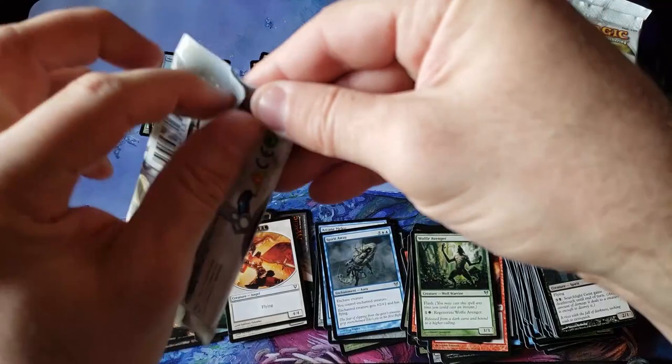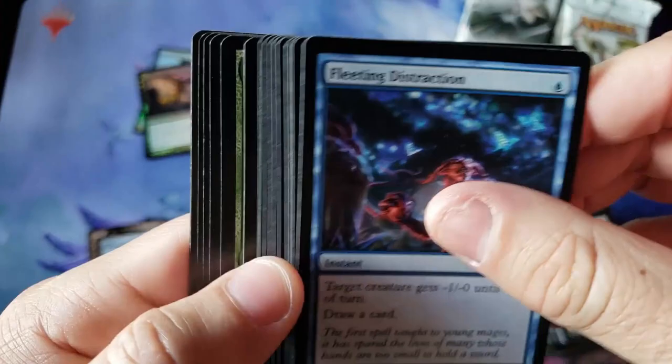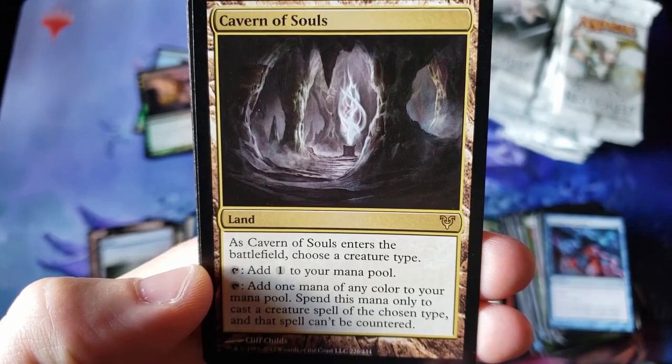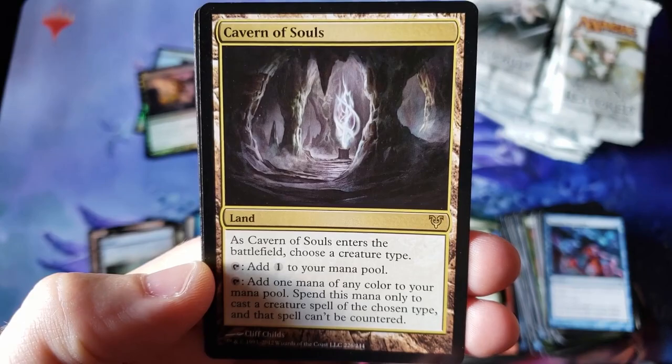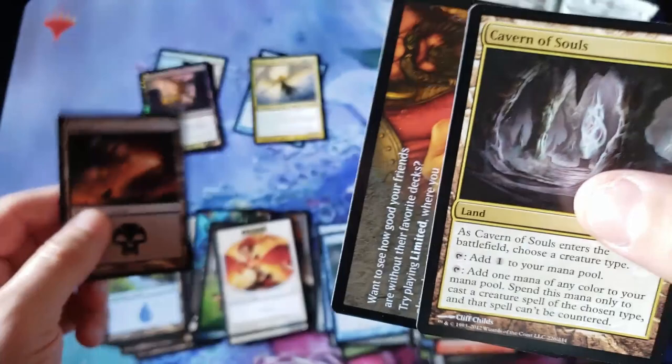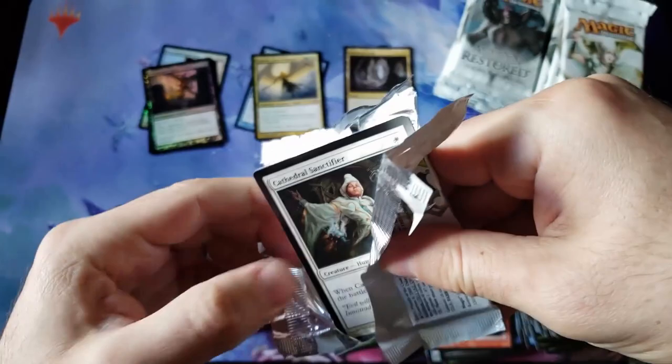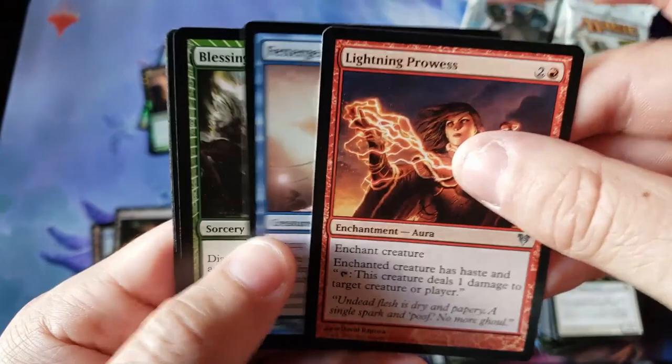We are only 12 packs in. We're doing a double box today, everybody — that is going to be a whopping 72-pack opening video, and we are just enjoying ourselves. Ghostly Touch Filter — oh baby, there she is, with all her glory still young and fresh on this pack: Cavern of Souls! The original printing. We got that bad boy early.